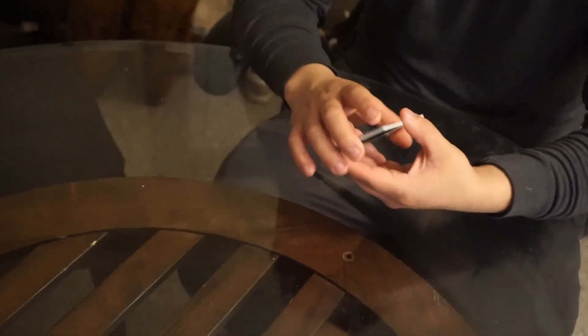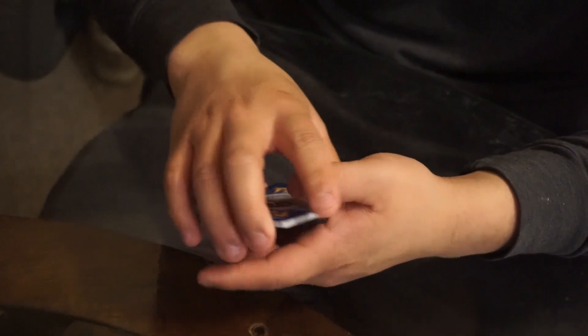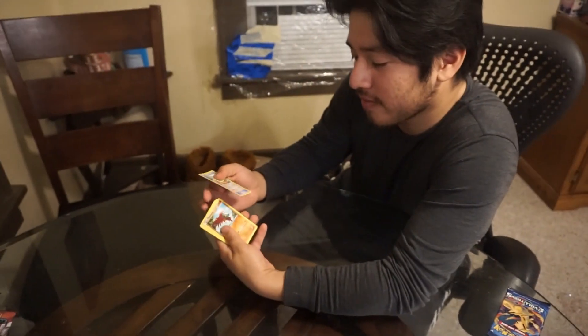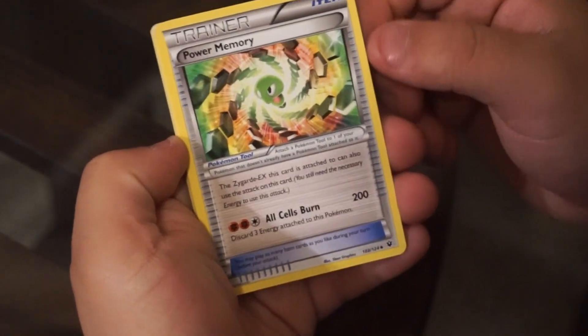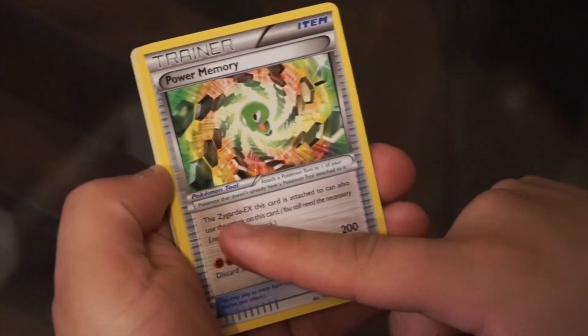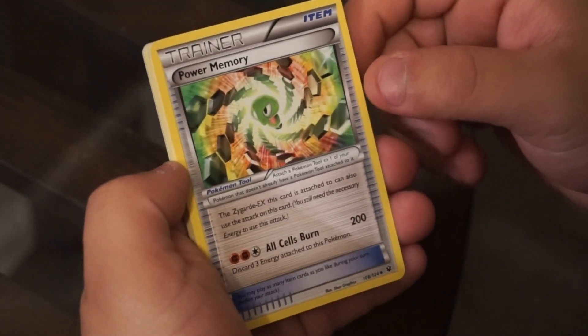I already see a fairy. Three to the front - I'm not showing that back card because it's a good card. It's a Power Memory trainer item card. It's the Power Memory - you can add an attack to the Pokemon. That's cool!